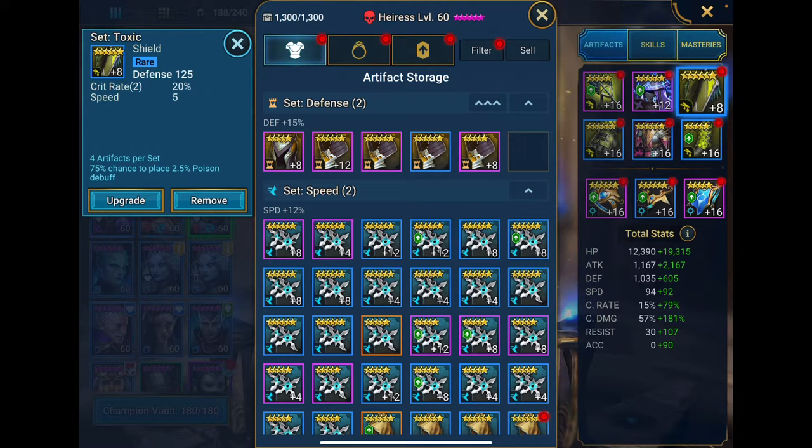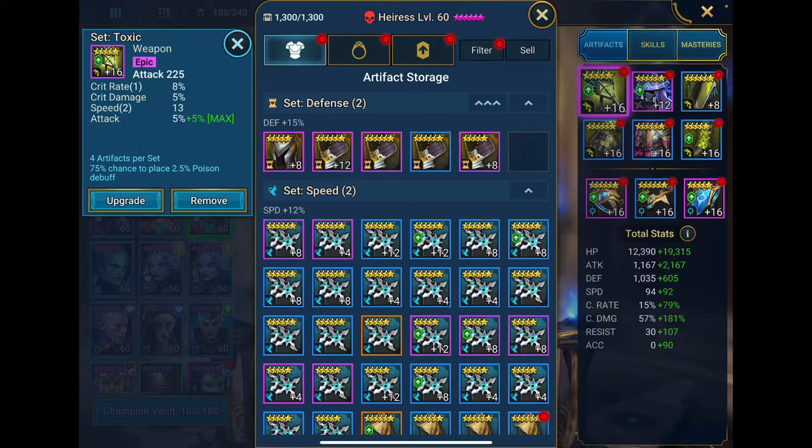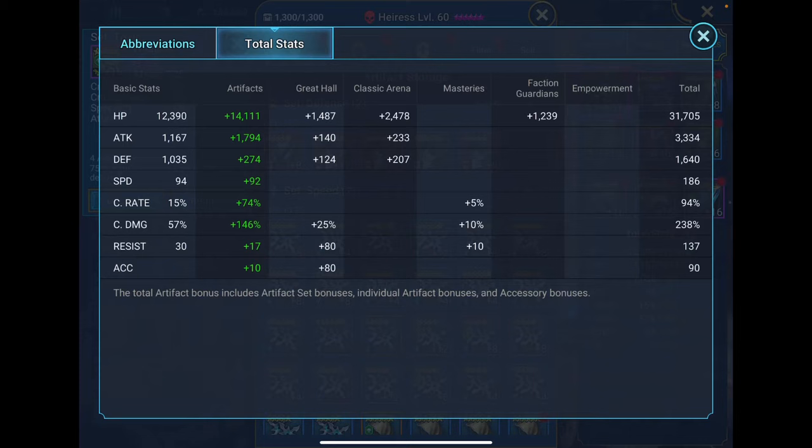I've got her in a Toxic shield with crit rate and some speed. I've got speed on the helmet with more crit rate and a little more attack. On the weapon I've got crit rate, crit damage, more speed, and a bit more attack. Total stats on my Eris: 186 speed, defense is 1,640 — she's not a tank and she'll fall over if she gets hit, but that's why I have her built with a lot of hit points. Attack is 3,334, HP is 31,705, crit damage is 238%, and crit rate is at 94% — you want it as close to 100% as you can.